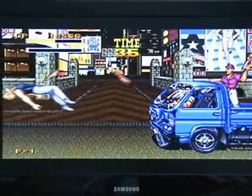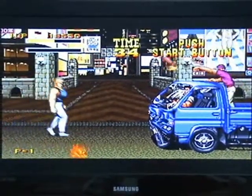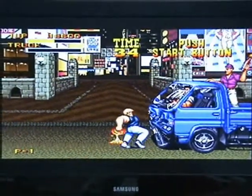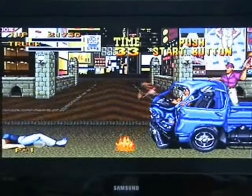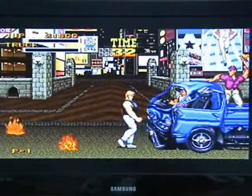That was a bit of the music. One other thing I completely forgot to mention: you can do a special attack by hitting the jump button and the attack button at the same time, pretty much like Final Fight. Everyone's got a different one — this guy does something like an uppercut, a dragon punch from Street Fighter, which is pretty cool.